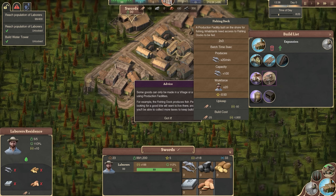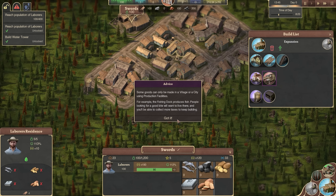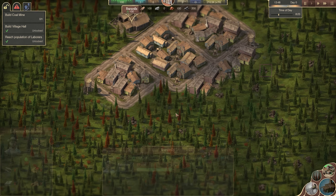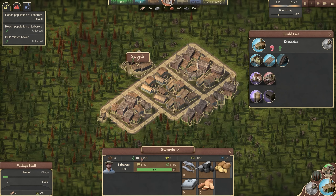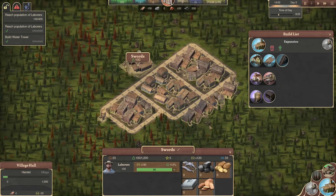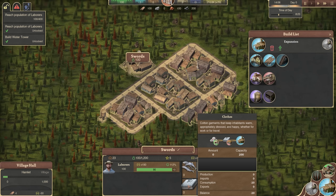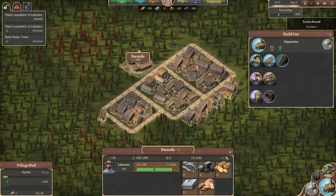The next thing is building a fishing dock — a production facility built on the shore for fishing. Inhabitants need access to fishing docks to be fed. If we click Swords, we can see all the information: 100 people out of a capacity of 1,200. We have just the labourer's class working here. Later you can get different other classes. We have fish, coal, potatoes, bread, and clothes that can be stored here. We also have the attraction value, the money the place is making, and the range.